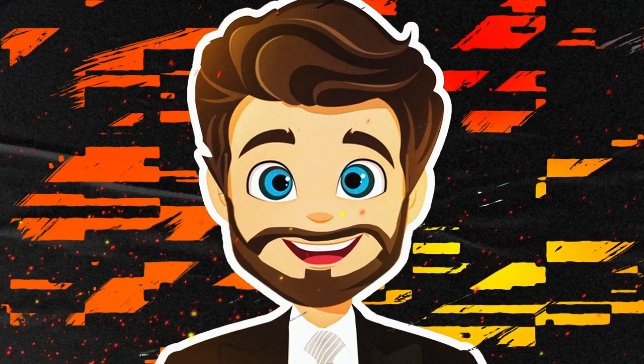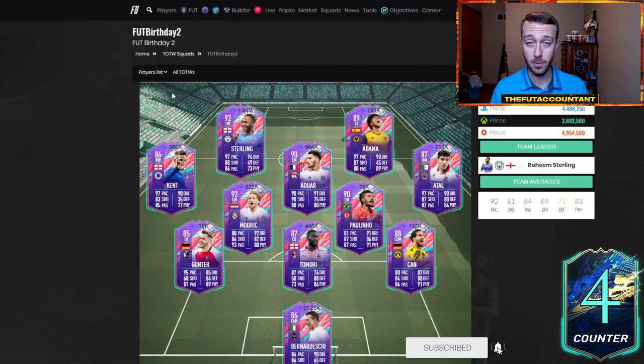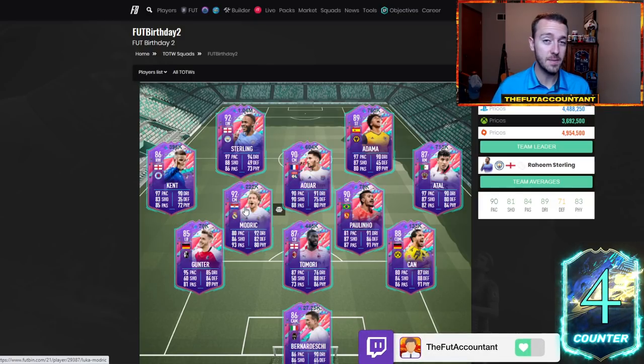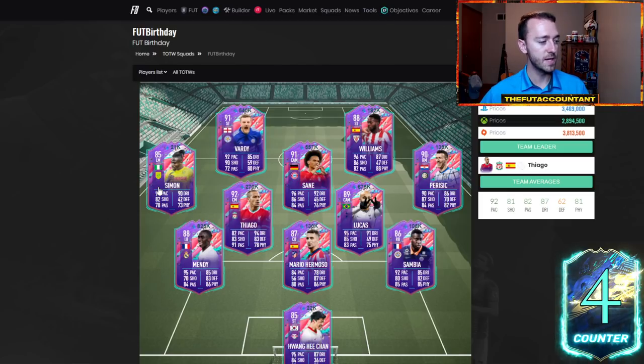If you don't really want to open a lot of upgrade packs or spend too many coins crafting, you can still look to trade or buy players. These cards have really dropped back to almost where they were pre-market resurgence on Friday night. Atal is back to 700k, Awar is back down to 600k, Adama is in the 700k range, Kent has dropped, Tamori has dropped even further. Watch out for your La Liga out-of-pack specials — with La Liga TOTS coming later this week, this might be an early time to get in on cards like Modric.